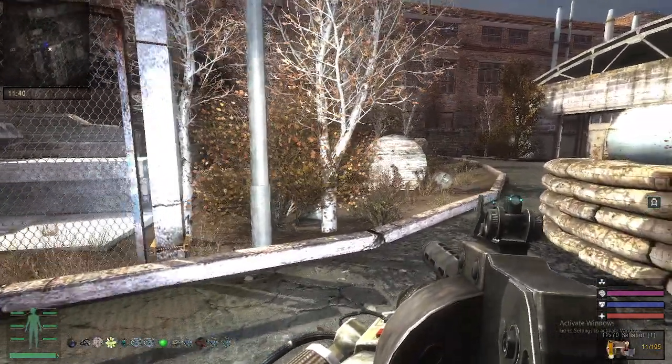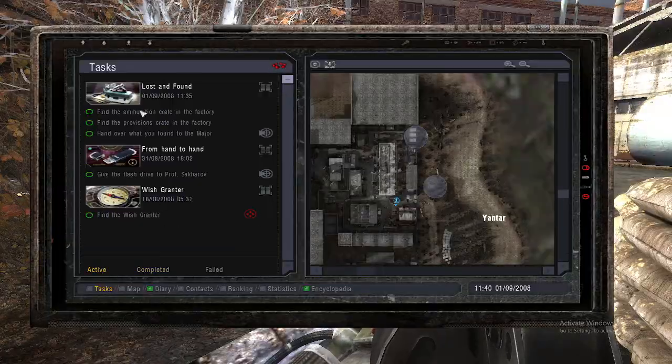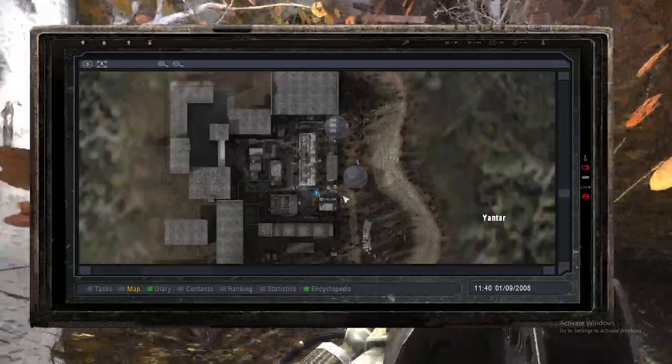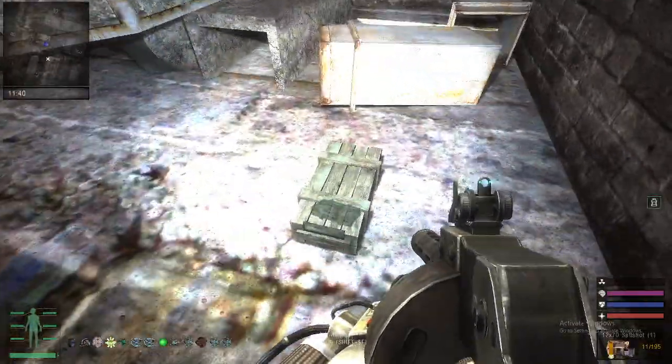Once they're dead, you can find the first box, which is the food box, right here at this location. You'll be able to go through here and find the provisions crate right here.